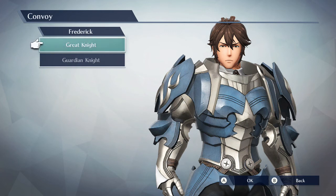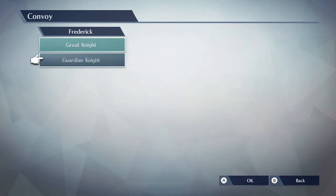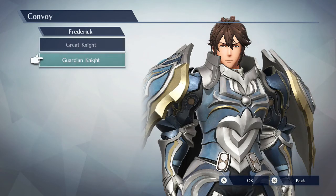Welcome back to another Fire Emblem Warriors gameplay video. This time we're using the second axe wielder — actually the third one. I forgot about Camellia. We're using Frederick. Look how big his shoulders get! I don't like Frederick only because he's a mounted character — I can't use mounted characters to save my life — but I will do it just for this video. Sit back, relax, and enjoy this Fire Emblem Warriors gameplay video with Frederick.